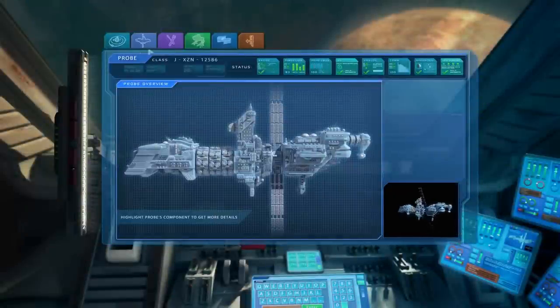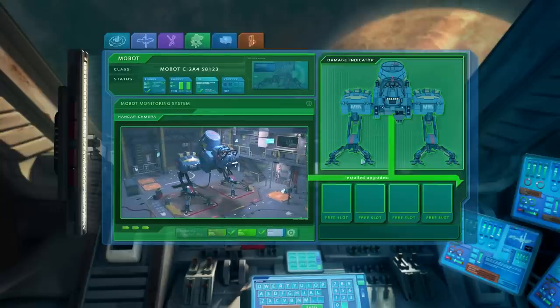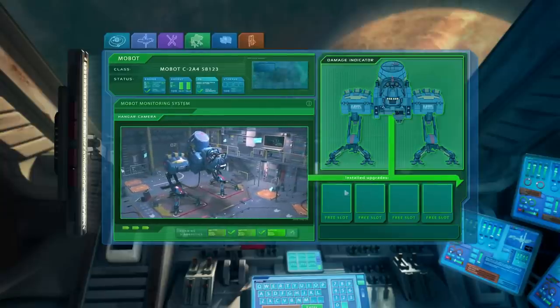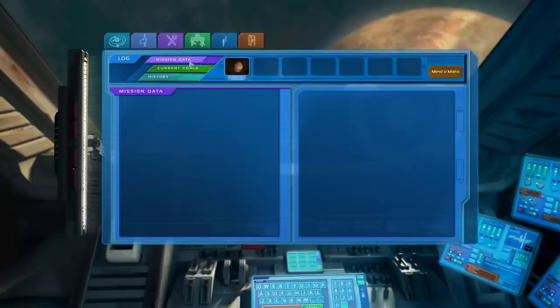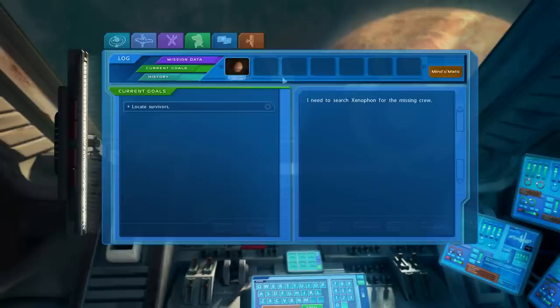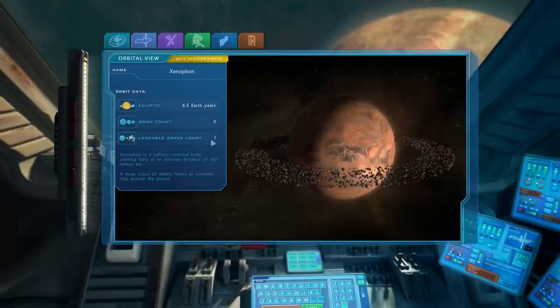Here's the computer system — all sorts of different things. This is the probe we're on. There's a workbench that describes the Mobot and some upgrades. Mission data shows the current goal to locate the survivors. The planet is called Xenophon. Here's the solar system — Xenophon has no moons. I believe it has a landable zone but I need to click on it to illuminate that.